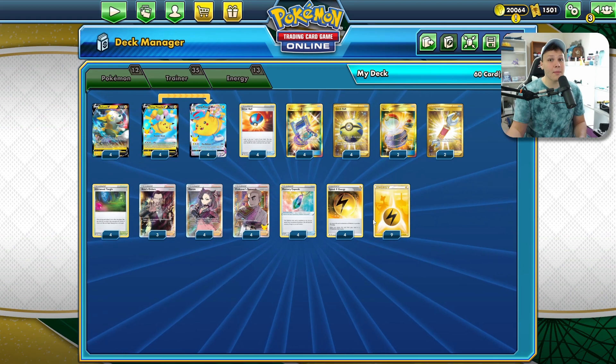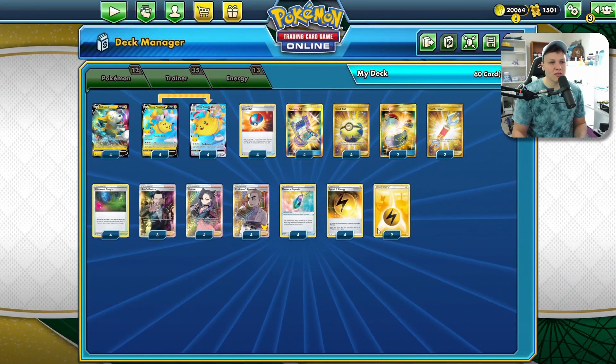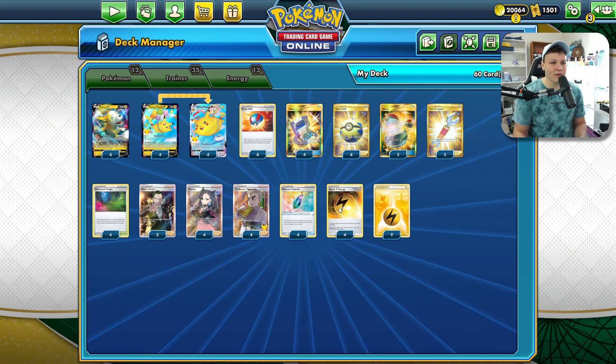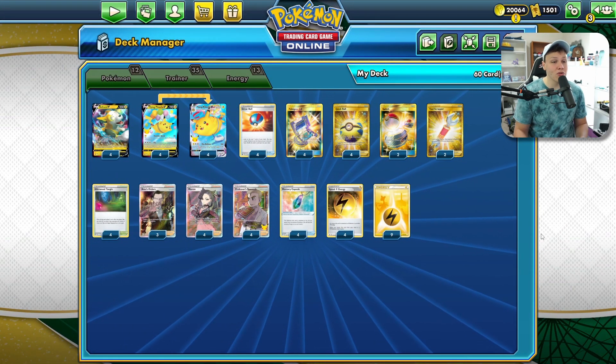We play 13 Energy. We don't need that many Energy throughout a game, but we really do not want to whiff Energy Attachments. The Turn 1 Electrify is super important. Speed Lightning is actually just a great card to have to see more cards, so we always want to be playing four of those. And that's the list. Let's go fly.